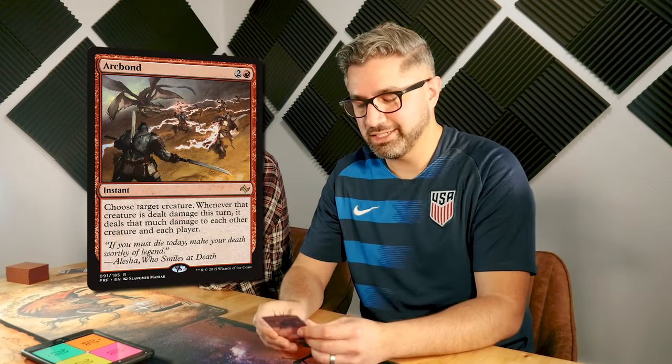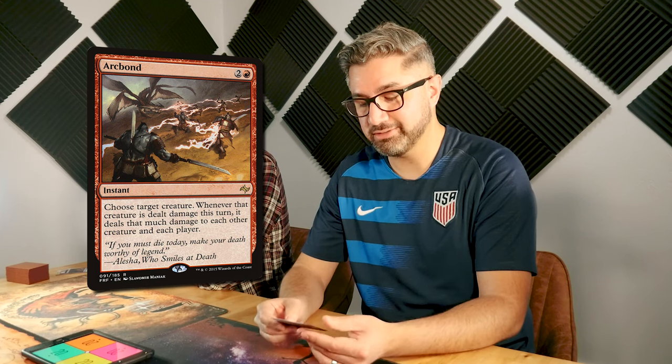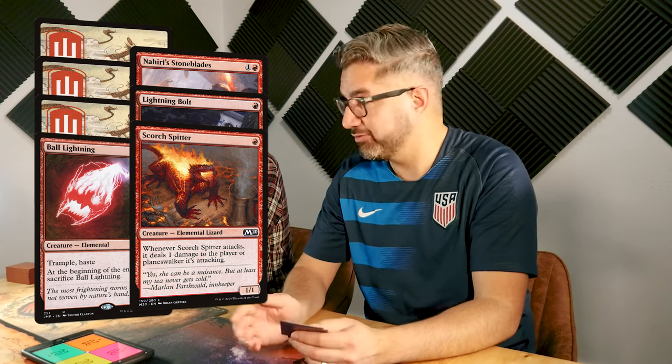I'm John M. I'm playing with Jeska, Thrice Reborn, as a single partner, and my signature spell is Arcbond. It's designed to have creatures come out that deal lethal damage if they have power four or more to a single unblocked creature.